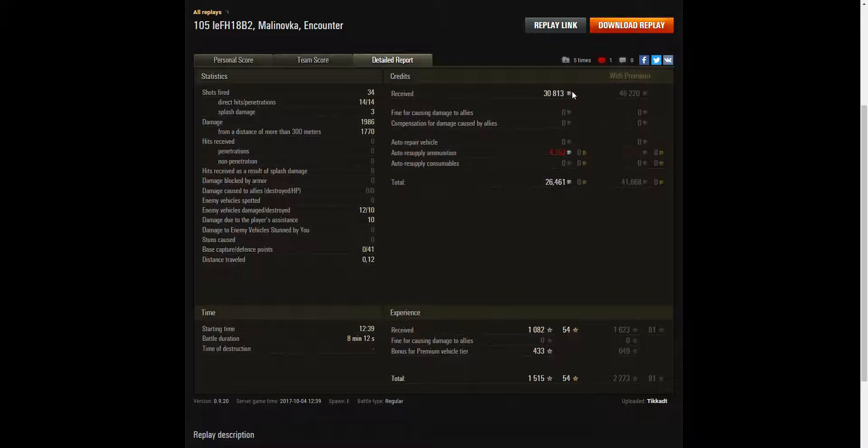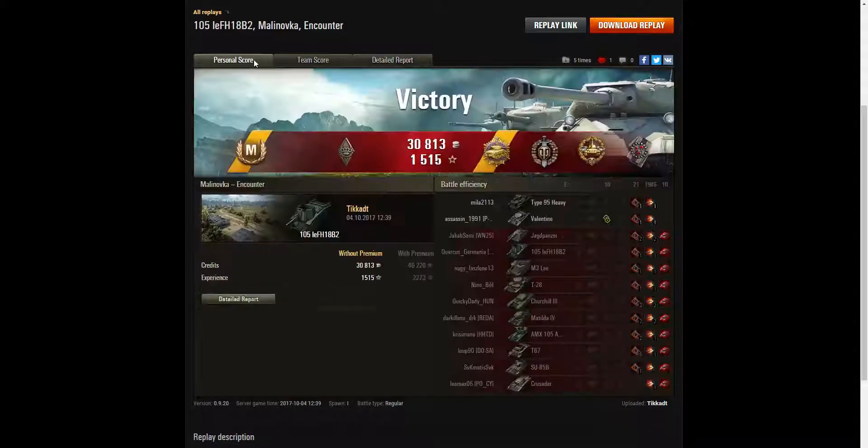On a standard account he earned 30,813 credits, and after deductions for ammunition took away 26,461 credits. He received 1,082 XP plus a 433 experience point bonus for the premium vehicle, the Fifi, giving a total of 1,515 experience points. Please do come back to the channel and watch more replays — thanks for watching and hopefully I'll see you in the next replay.